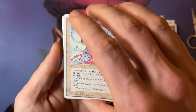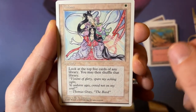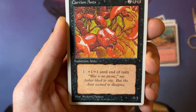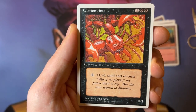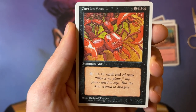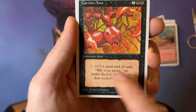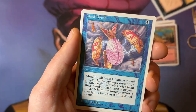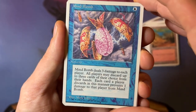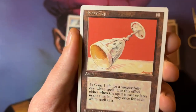And here we have the first Uncommon — Vision. One white for a Sorcery: look at the top 5 cards of any library, you may then shuffle that library. A Carrion Ants — this is a strong card. Two black and two to cast a 0-1 creature, and for one you can give it +1/+1. What I like here is the flavor text: 'War is no picnic, my father liked to say. But the ants seem to disagree.' If you can combine this with tons of mana, your opponent has a problem. There we see Mind Bomb — a really nice way to maybe deal some damage in a blue aggro shell, or if you play some kind of reanimator shenanigans, a way to discard the cards you want. And here we have Ivory Cup.